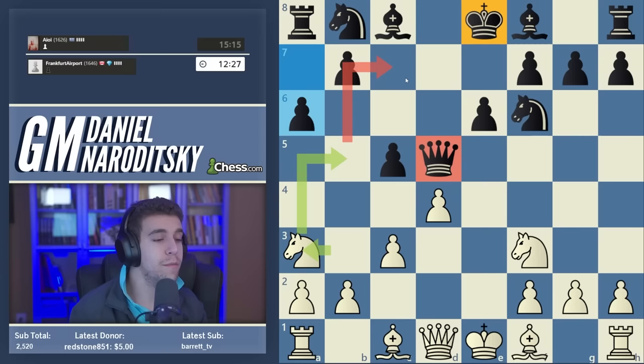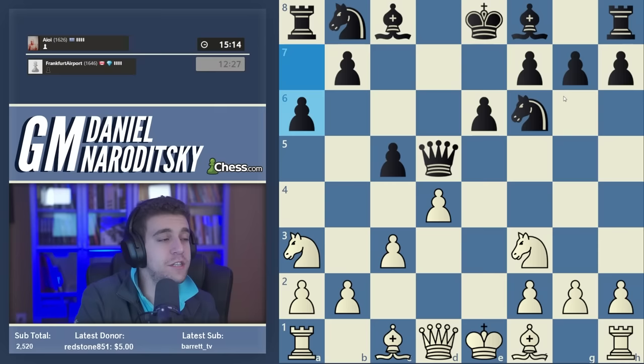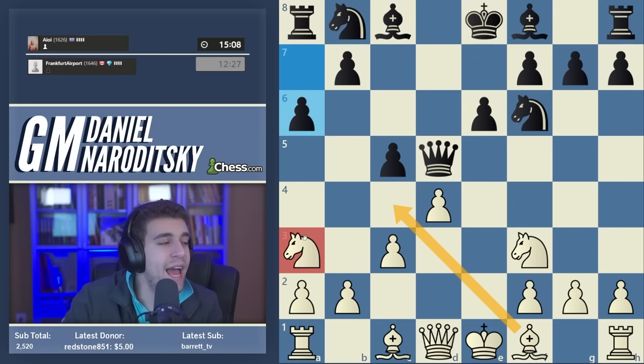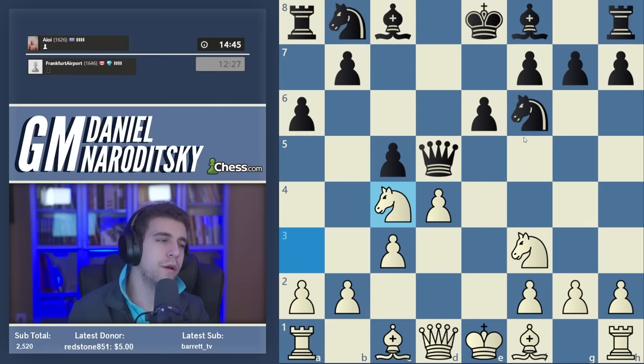Once a6 is played, a different forkable square becomes available: b6. So we want to play knight a3 to c4. This is better than bishop c4 because after bishop c4 the knight loses its only aggressive square and you'd have to tuck it on c2. Also, the bishop on c4 can later be chased away by b5. Knight c4 is a much more sustainable variation with a lot of theory.